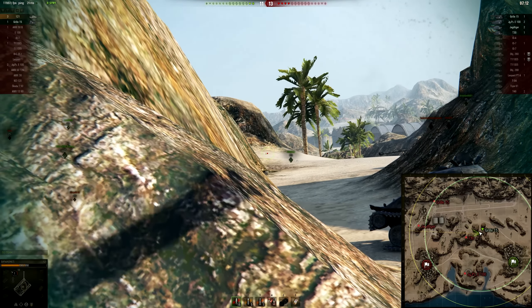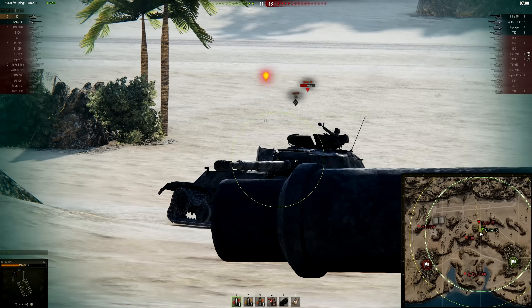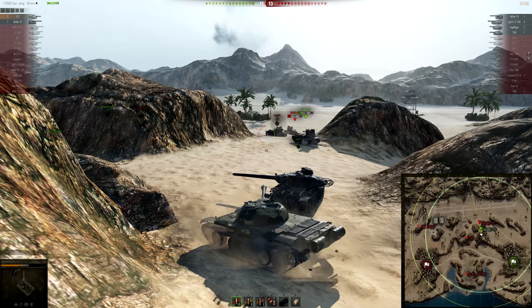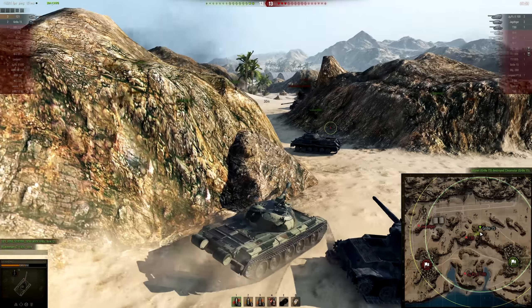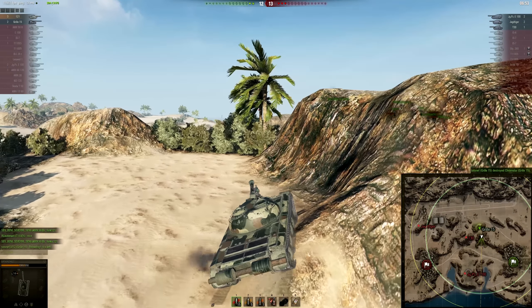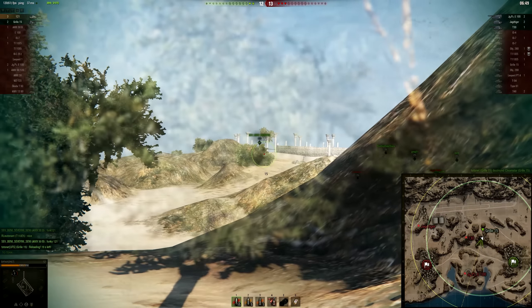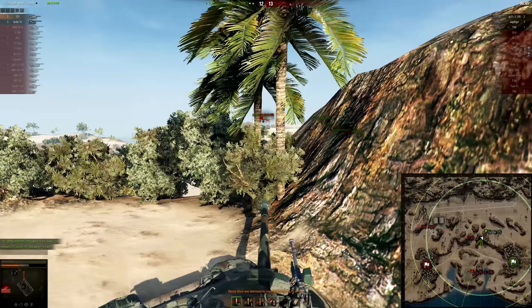We were kind of losing this game, then kind of winning, and now losing again. The camping TDs have gotten the better of our team so far. Now I think one really messes up massively — he's going to be dead — and now we're not losing quite so badly anymore. We have the Jagdpanzer in the middle, a T30 on the other side of the pocket, and the Jagdtiger camping in the corner.